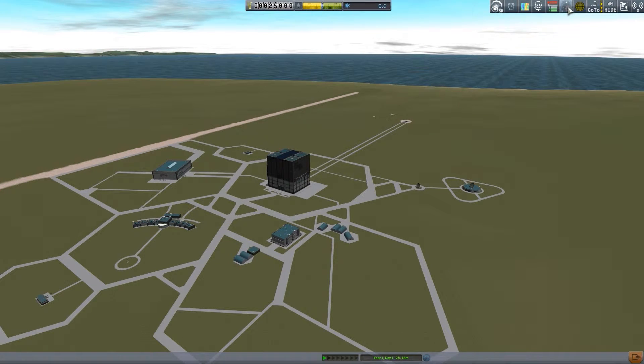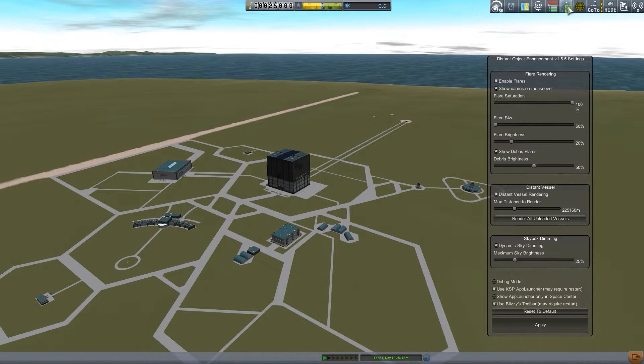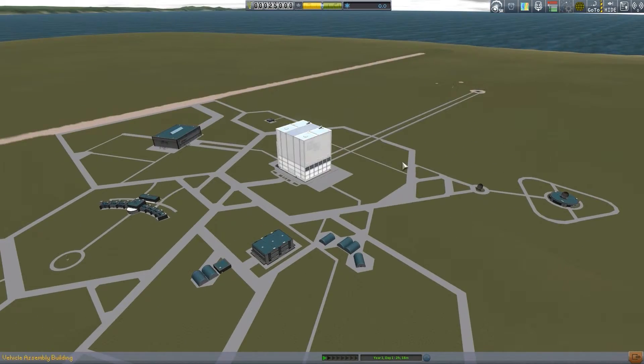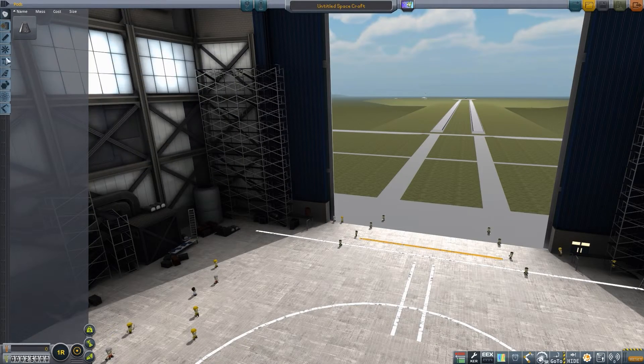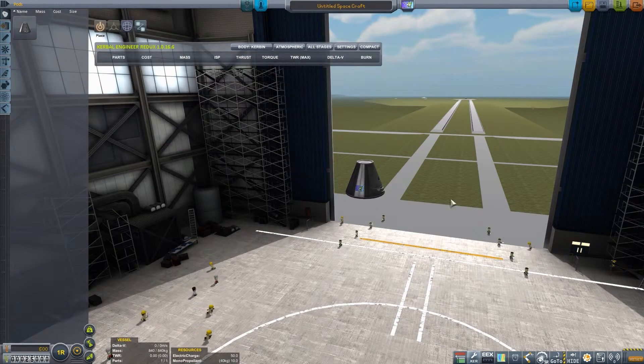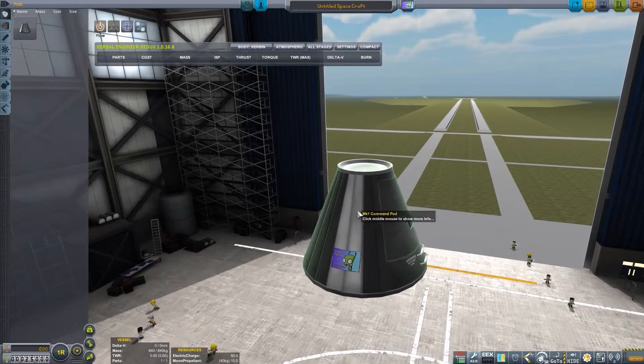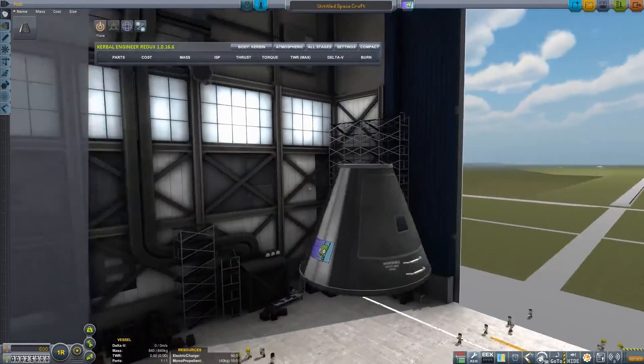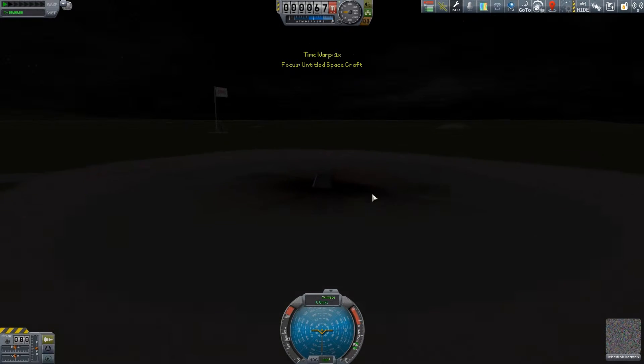One of the first things I was going to do was adjust the Distant Object Enhancement, which shows the planets — you can't actually see them from here because the space center doesn't actually show you what is going on in the system. So I will just select a command pod and use my flag to make room, then launch this and tweak some of the settings.